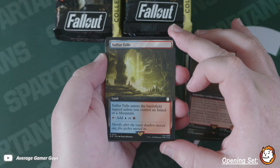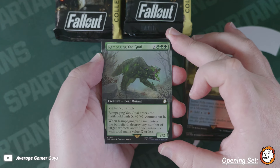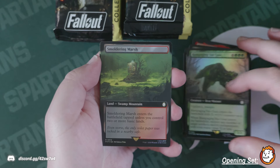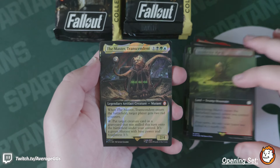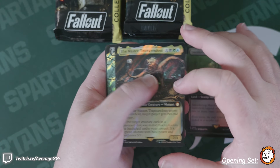The Motherload Excavator in extended art, Sulfur Falls — lots of lands. I mentioned this in the last one but I think it's kind of cool that there's a bunch of land cycles in this set. Accessibility for those is always a good thing. Rampaging in foil, Smoldering Marsh — very cool. I think they did a great job with the lands here.